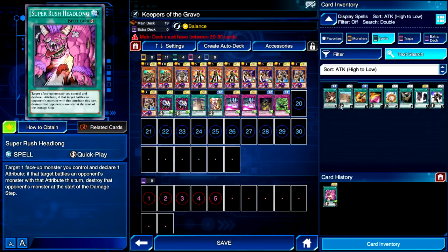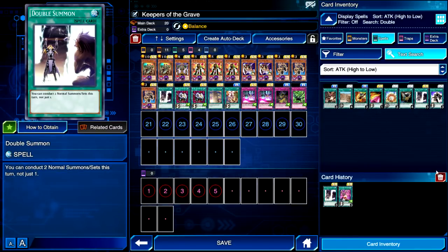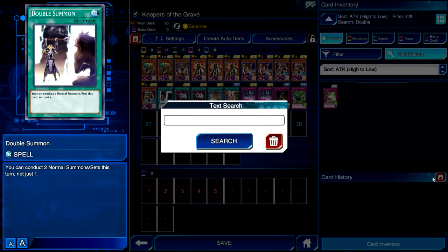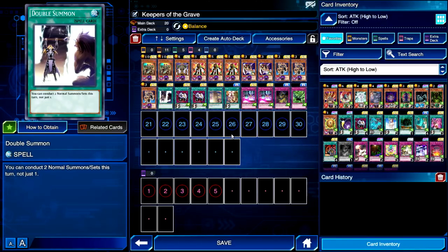I'm going to test out loads of different decks with Visionary, because Visionary is a very, very cool card. I was thinking about running Rebirth, but Rebirth is just going to special summon a monster to the field. It could work out, but at the same time we want the monsters in our hand or in the graveyard. So I don't know. This looks kind of okay, I guess — we can test it out and see how it goes.